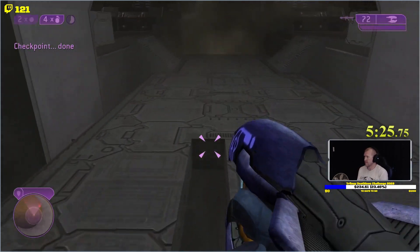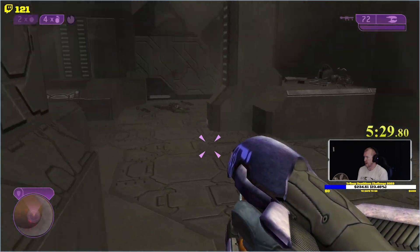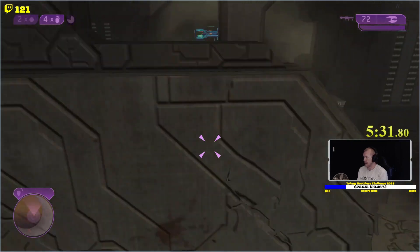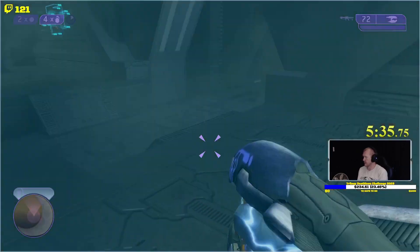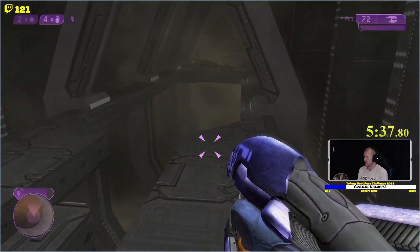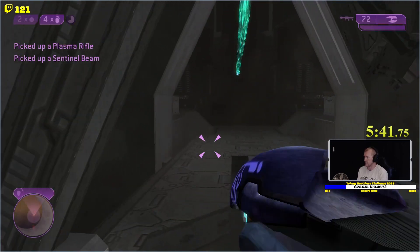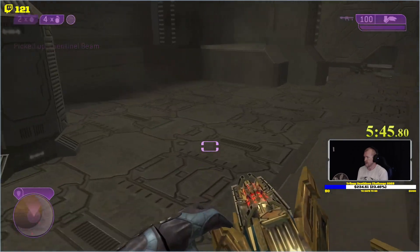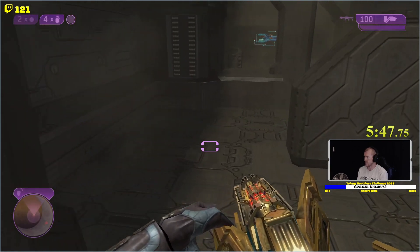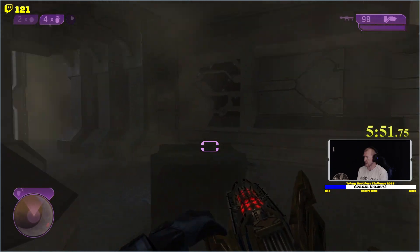Then you can pretty much just beeline through this thing — watch out for the carrier right there. Your camo is going to come back about right there, which is perfect, so if there's something standing next to you you're still good to go. Just take that pathing that I just took. It doesn't matter if you pick up the sentinel, it doesn't do anything. I camo here because sometimes there's a shotgun guy right there.